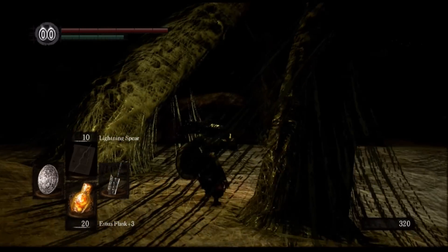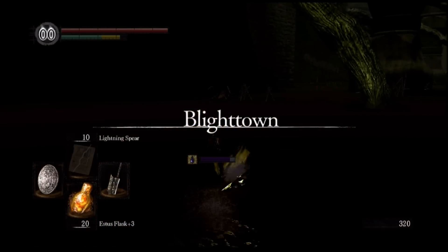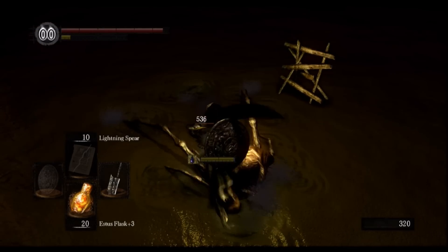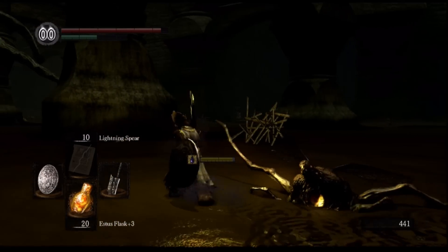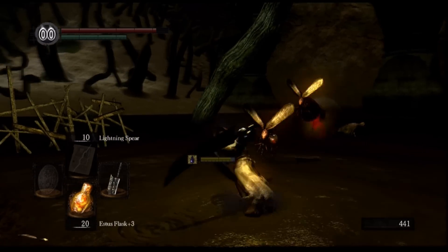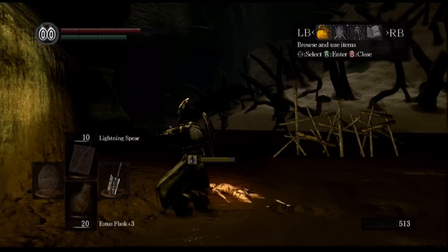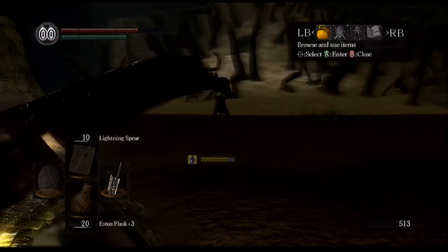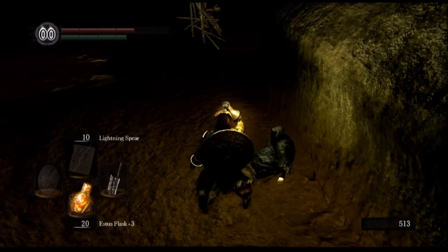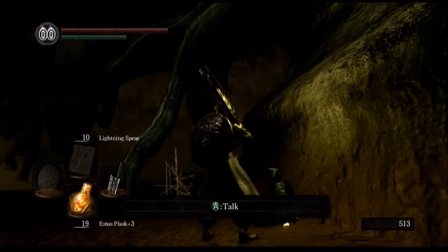It's just so dark in this area, it's really difficult to see where you're going. The Mask of the Father increases our equip load, which helps since Paladin Leroy's armor is on the heavier side. Let's try not to aggro this rock thrower. We managed it — and hey, we just tripped over Quelana! Let me use a purple moss clump to clear that status effect while we talk to her.